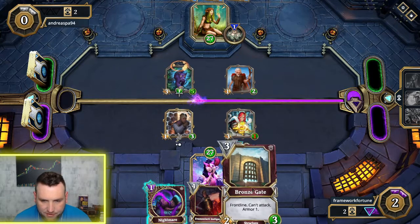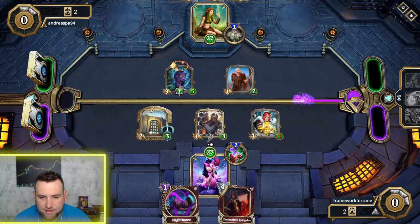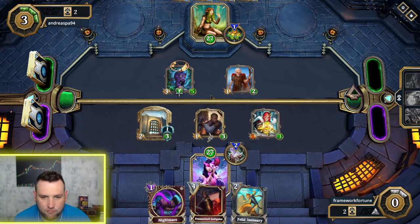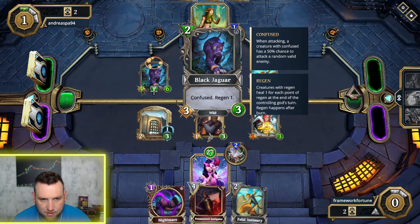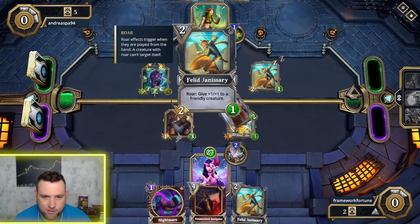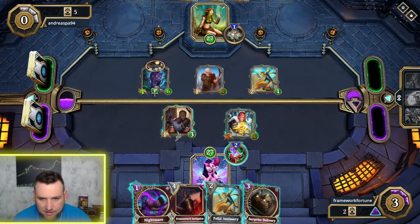I'm going to attack the god's face directly and drop this wall. The wall has Frontline, which means enemies must attack it first before they can attack anything else — so he has to hit this wall before he can hit any of my creatures or my god. Now you can see he's buffing — he buffed the health to six and attack to four from this card here. Roar is an effect that goes into play as soon as you play the card, giving a creature a plus-one-one buff. He took out my wall with that jaguar; that jaguar is a problem.